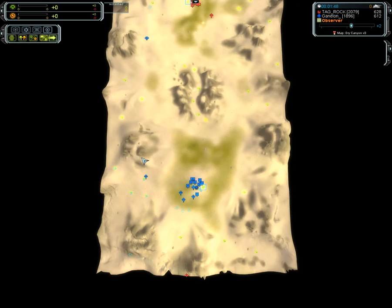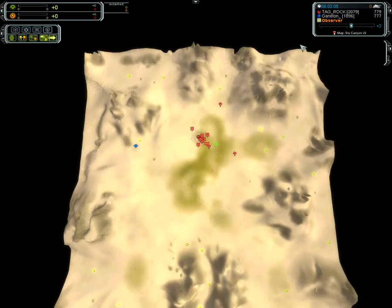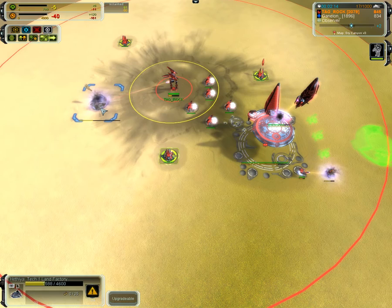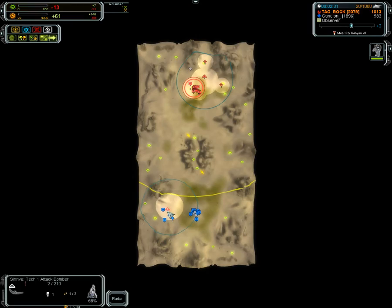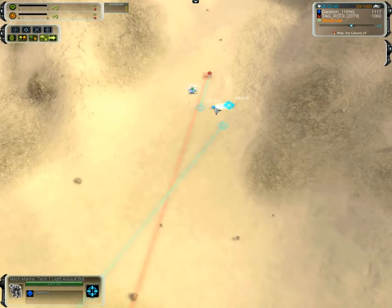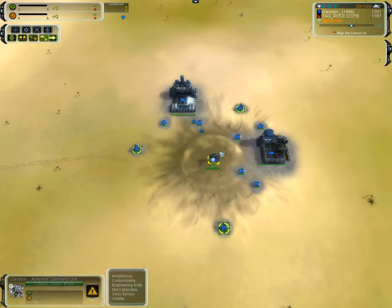The mechmarine meanwhile is making its way to the left side of Rock's base. Rock finishing up the 5th Pigeon, also an engineer working on power. Rock is now power stalling, trying to force this land factory out — and also mass stalling. Perhaps a reclaim will be perfect right now. The second bomber gets one kill for Rock but gets taken out. An engineer for Rock with 6 health left reclaims the mechmarine — great defense from Rock. And now the mechmarine comes out.